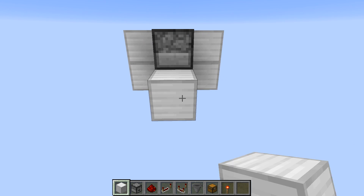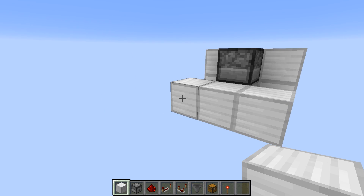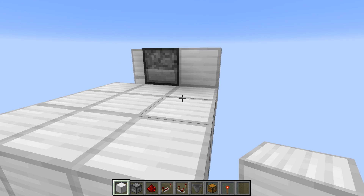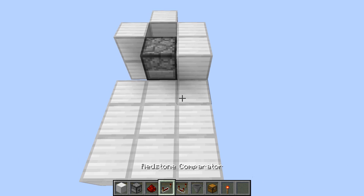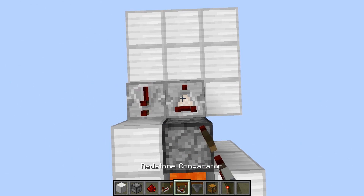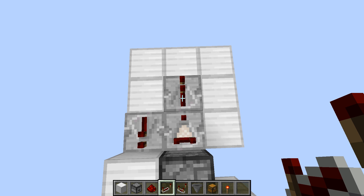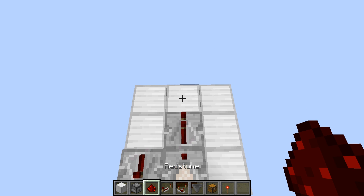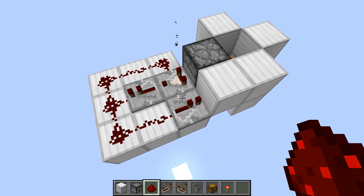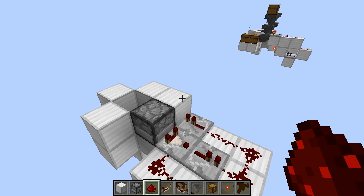Behind here, you want to put a three by three area and then a block beside the dropper. You put a repeater going into that. You have a comparator going out and a repeater — a comparator will have just a single strength of one. The repeater gives it more power. Then you want to put redstone on all of these locations. This is the same dropper firing circuit that we've used everywhere else; it works really well.